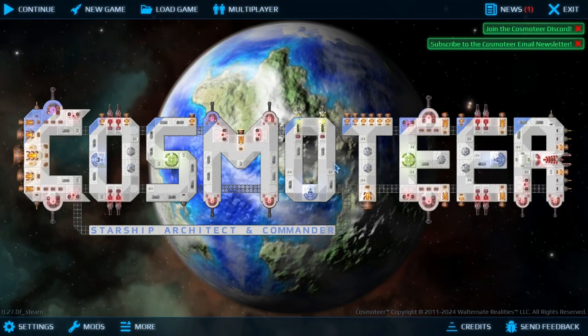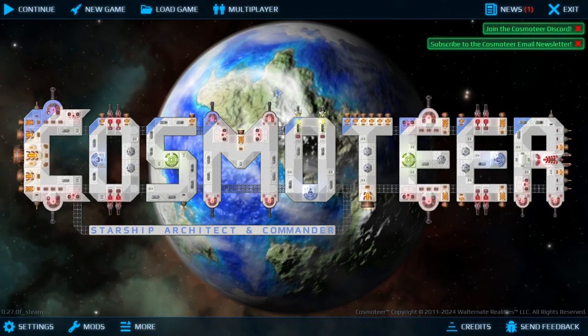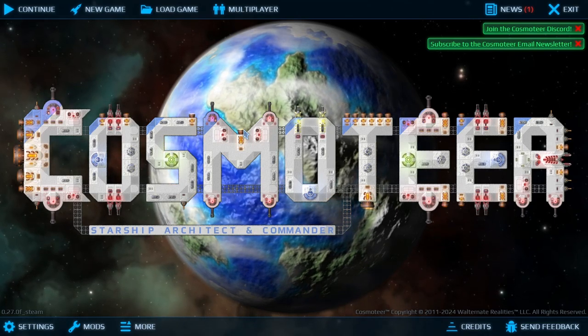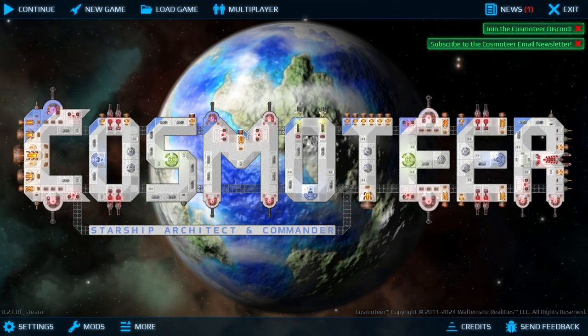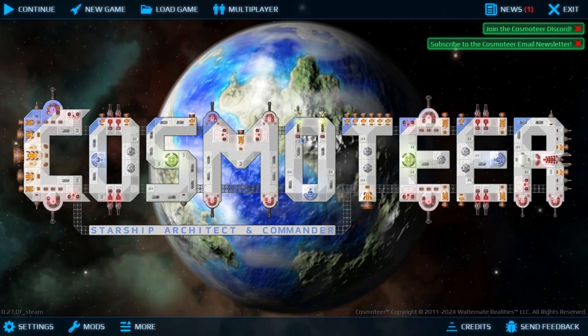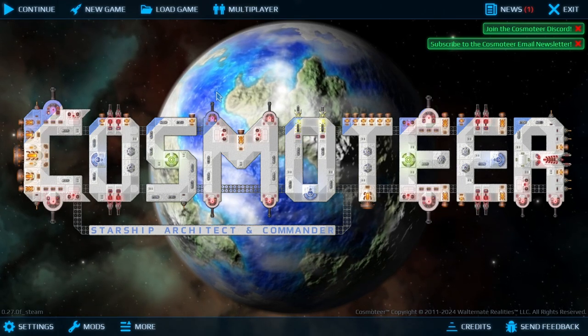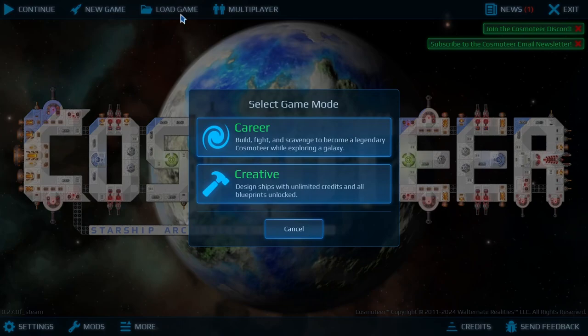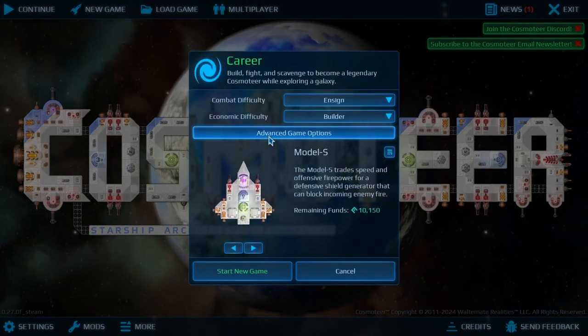Hello everybody, Burnt Out Guy here, and welcome to Cosmoteer. This game looks kind of fun and pretty cool — it's like a little space game where you get to build your own ship, automate certain things on it, and all that good stuff. So we're gonna start a new game and go for career mode.